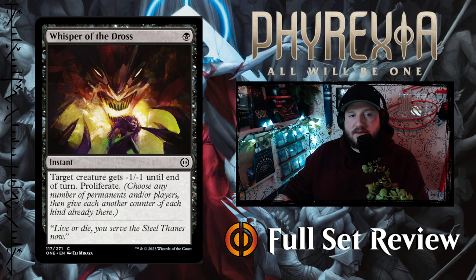And finally for black we've got Whisper of the Dross — one black for an instant. Target creature gets minus one, minus one until end of turn, then proliferate. A nice cheap removal spell with the added benefit of proliferate on it — fantastic.